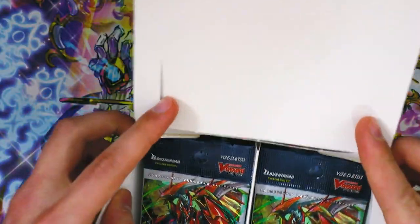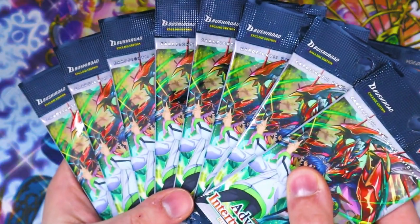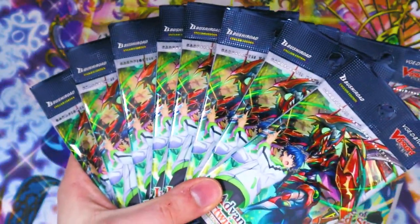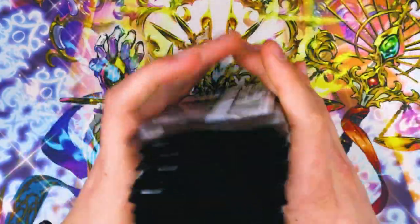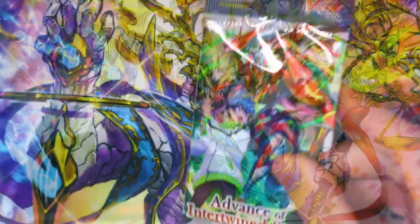Inside the booster box we have an ad for the Vanguard Overdress anime, a pamphlet for Vanguard Zero, and a Groovy Mix advertisement for D4DJ — little advertisements for the other things that Bushy Road has to offer for players. Each booster box has eight packs per side, so there's gonna be a total of 16 packs in this whole box.